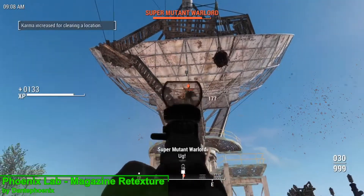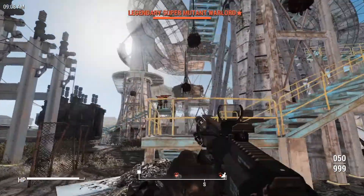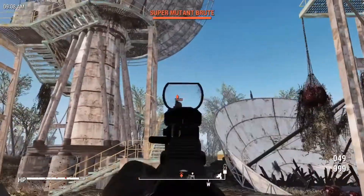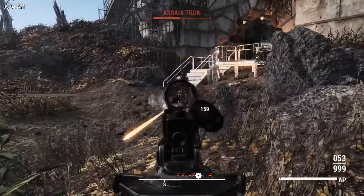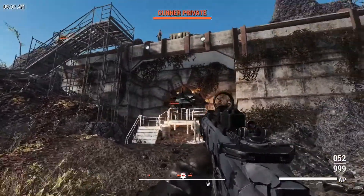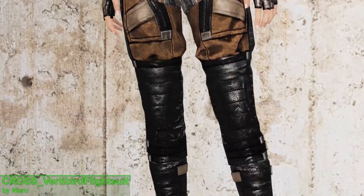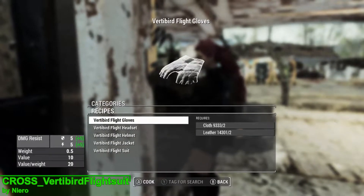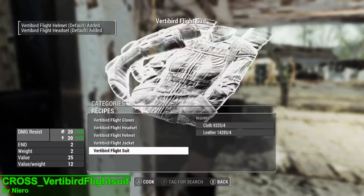Since there are 12 different types of comic in the game, that makes for 12 different mods if you want to make every comic look absolutely insane. Now Fallout 4 is coming up to its fifth birthday, so it's fair to say the game is no longer in its prime. But with this next mod we have one of the OG mod authors continuing their line of CROSS weapons and outfits — the CROSS Vertibird Flight Suit. You can craft this at any chem station under the Vertibird Flight Suit section.